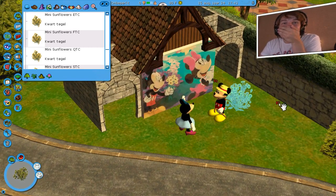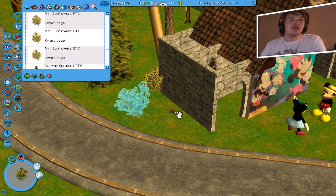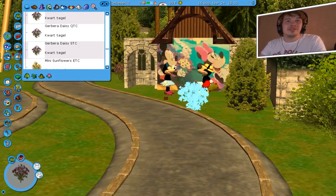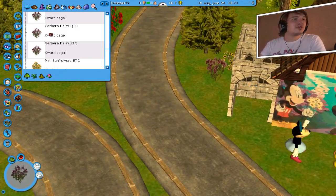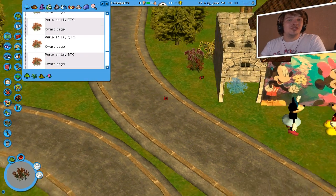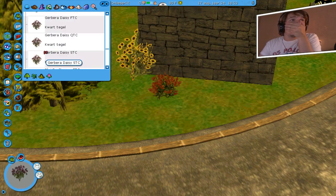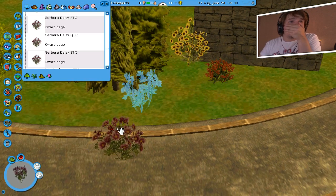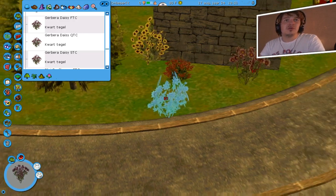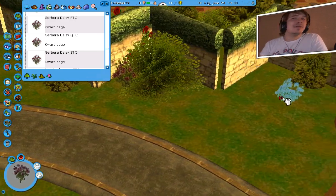Die gaan we zeker neerzetten — dat is een schitterend bloemetje, dat maakt het nog vrolijker hier. Ik maar beloven dat ik hier niks meer zou bouwen, maar sowieso komen die bloemen zijn verplicht om daar neer te zetten! Dit is schitterend, ik ben nu al verkocht. Hopelijk zijn er nog meer van die bloemen — ooooh, dit zijn zo mooie bloemetjes. Oh nee, ik verwijder het — wacht, wacht, ik ga het goed fixen. Nee, niet op de baan. Ik kan hem nergens plaatsen zonder dat hij er doorheen komt, maar hij verdient daar een plekje.